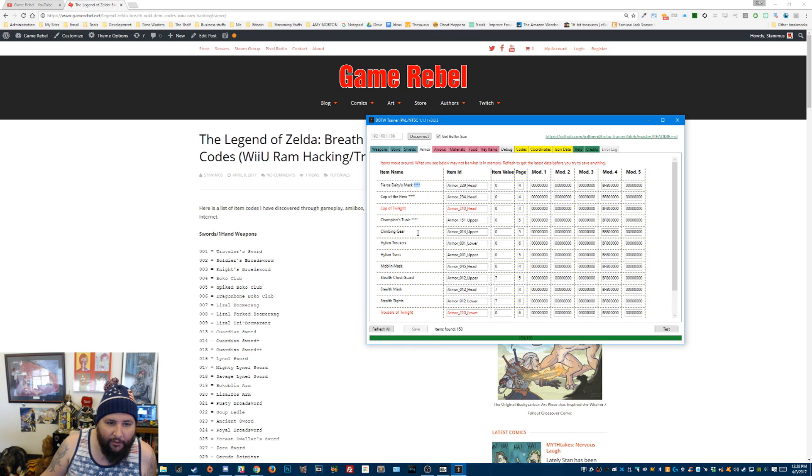Hit save — that's the code for Fierce Deity Mask with maxed out stats. Next, we're going to find the Hylian Trousers and replace that with 229, and we'll do the same thing with the tunic — 229. There's lower and upper: it's armor_value_lower or armor_value_upper. We just change the value to 229.